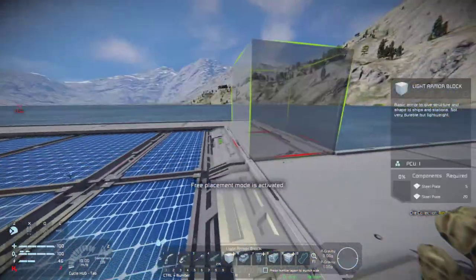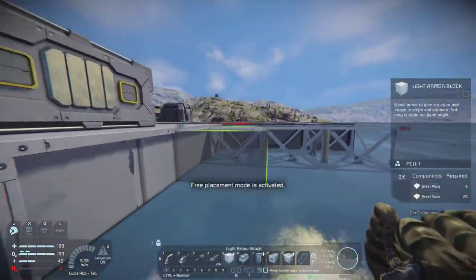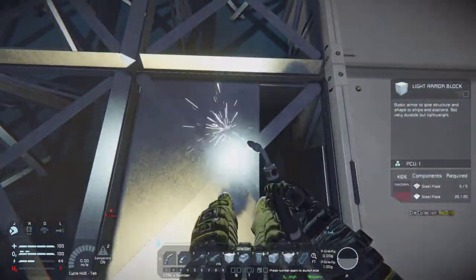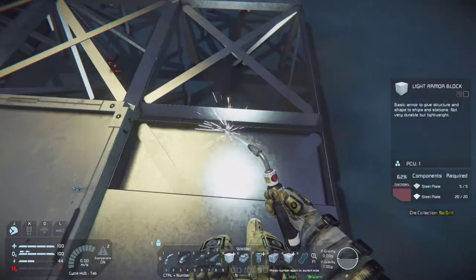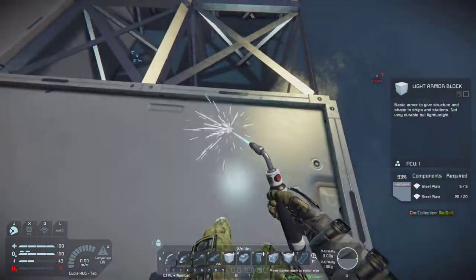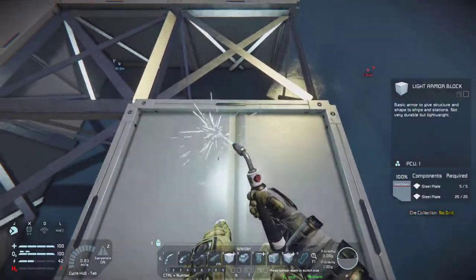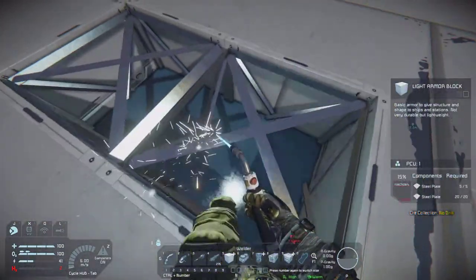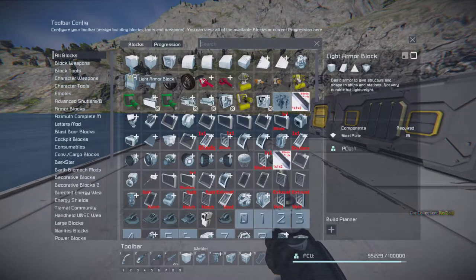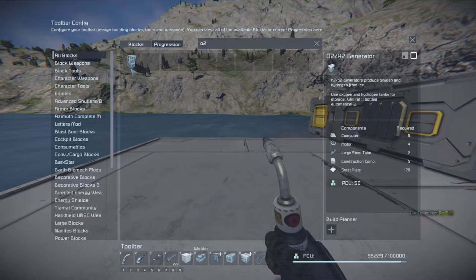Oh, I almost forgot - this is a bit of, you know, we gotta start up. I still gotta get my bearings - it's all over the place right now. My bad. We still need the H2/O2 generator for our jetpack because otherwise we cannot fly around. So let's grab the O2 generator, yeah this one.